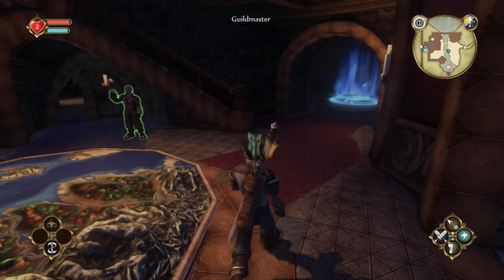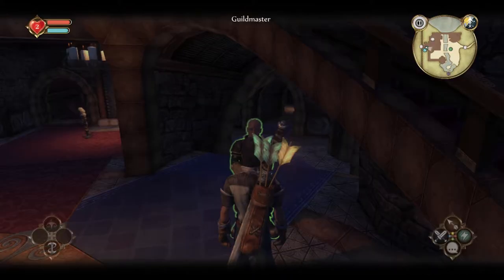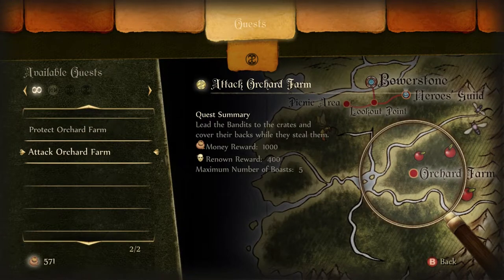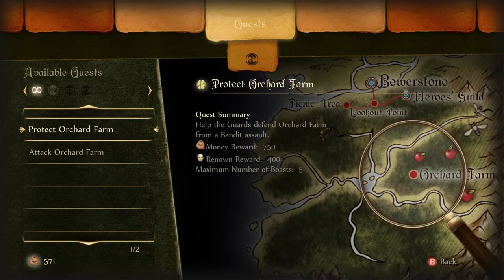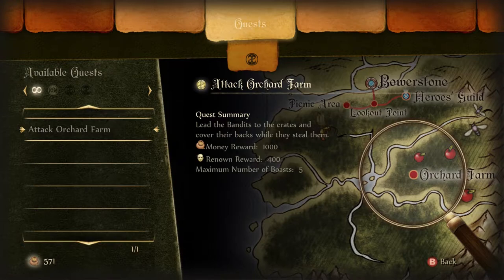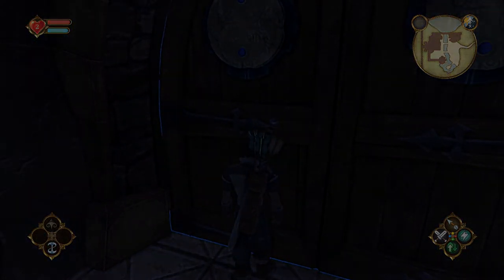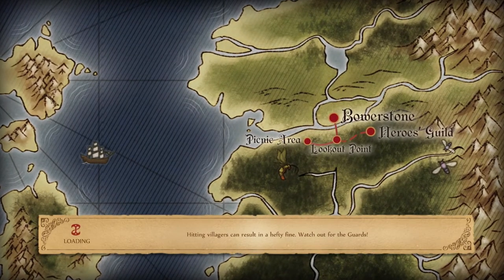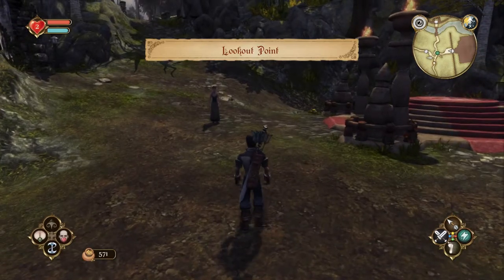The Guild Master tells me an Orchard Farm quest awaits. I can choose the evil route or the good route — let's go ahead and protect Orchard Farm. It's kind of funny that you can still see that giant wasp I already defeated. Looks like I gotta go left — to Greatwood entrance.